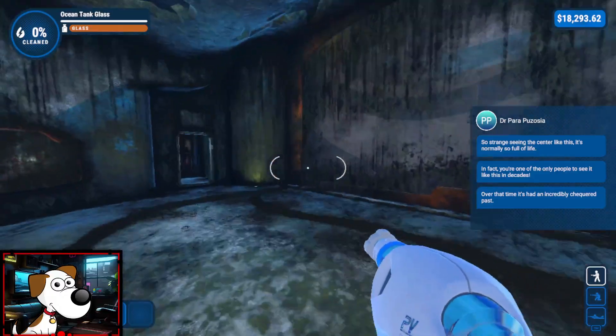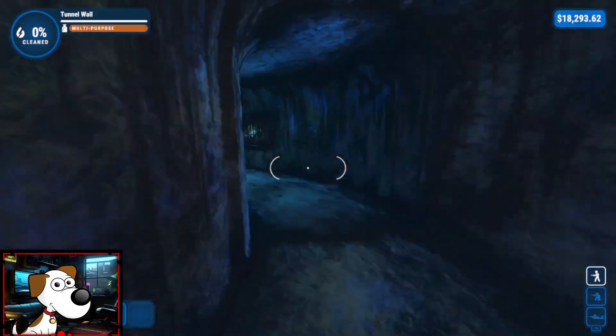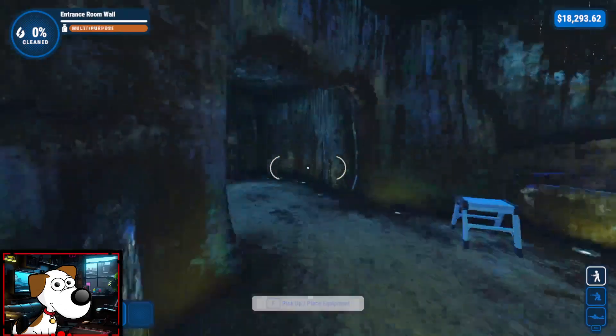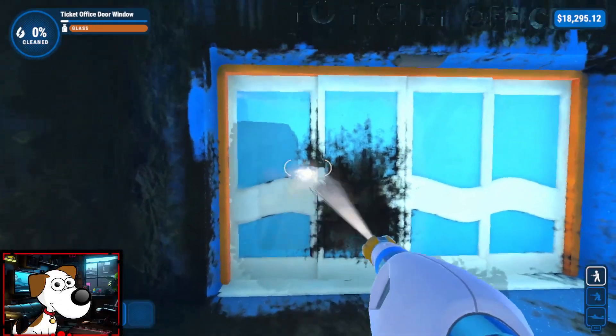Oh, we have a ladder in here. This might be broken up into two parts. Can I open the door? No. Might be able to go up the ladder though - we'll check that out later. Let's go ahead and get started right over here at the beginning, all the way back at the start. We're going on the doors. Ooh, the windows are separate. That's nice. Already off to a great start.